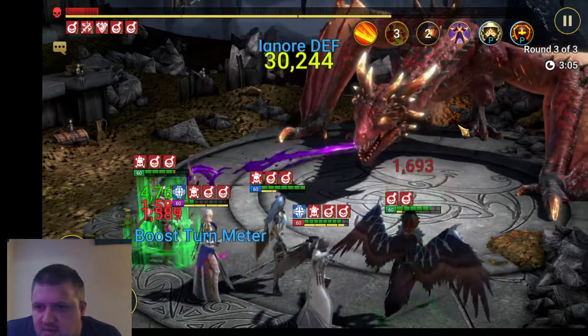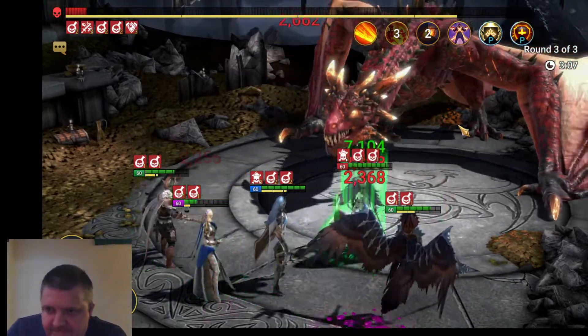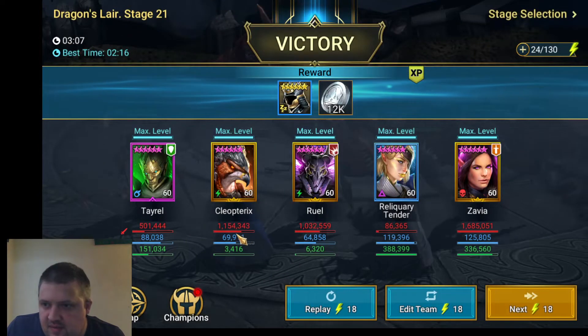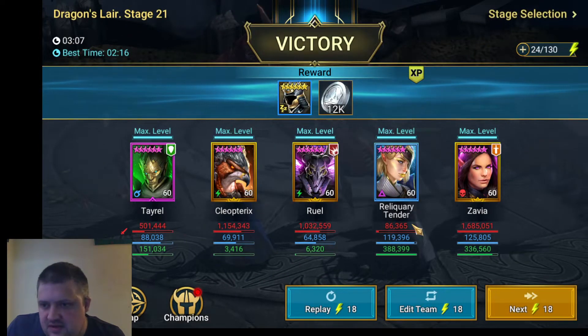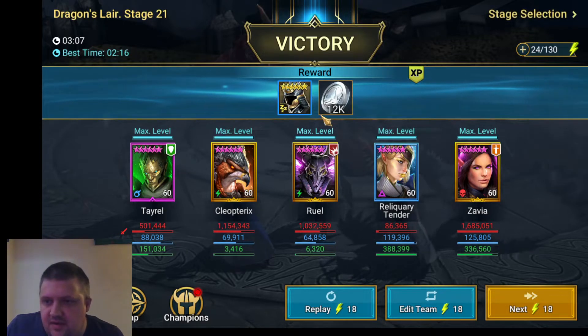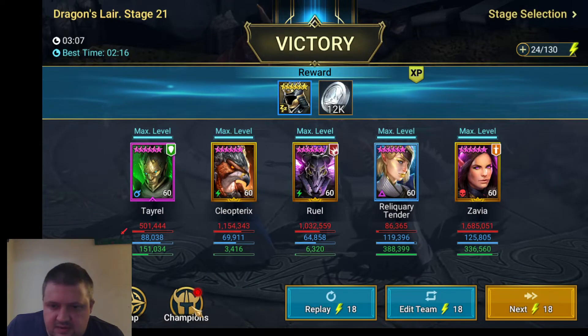We'll try her out in arena. We're in Gold so it's not as easy a test as you'd like, but here you go — 1.5 million damage and she's barely built averagely, doing the second highest amount of damage here. That's not too bad.